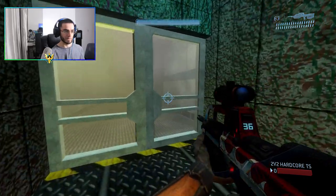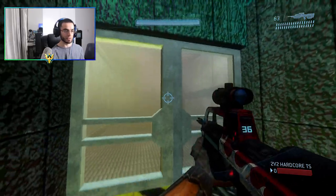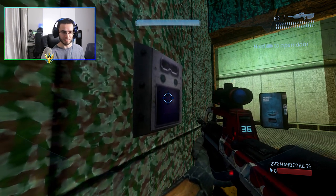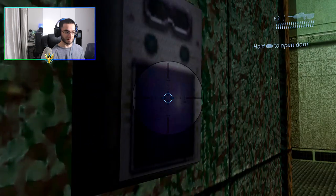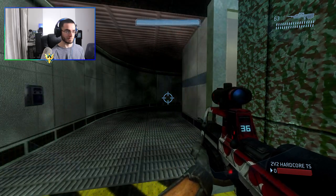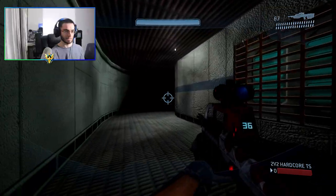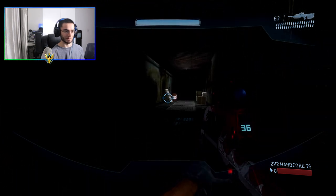Going forward, we have the scanner — it keeps disappearing and I need to find a fix. You can actually open this door by using the scanner, but it's a bit buggy because you have to stand in a specific spot where your reticle is facing the blue screen. We need to find a fix for that. See — it opened.